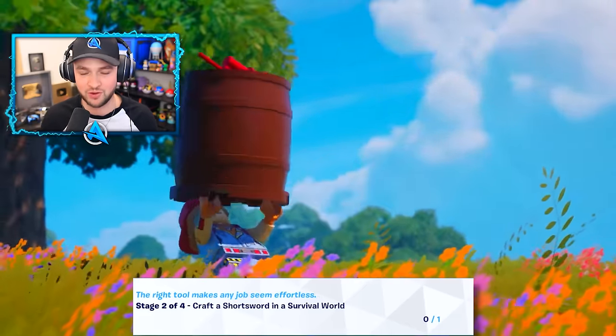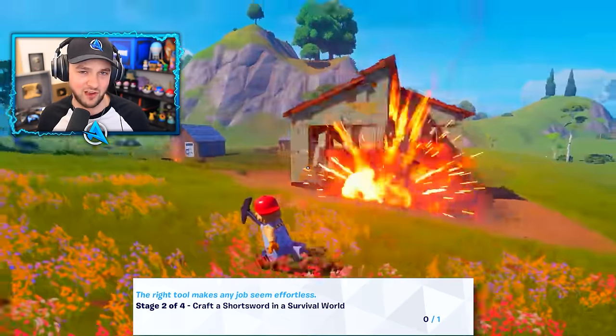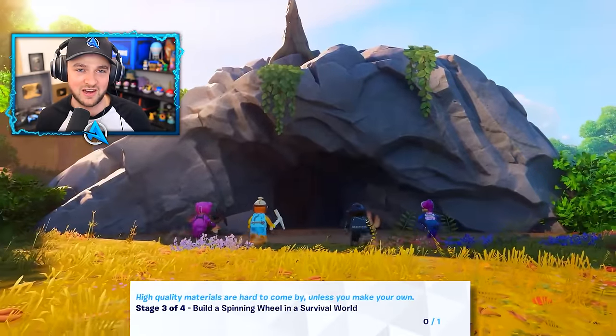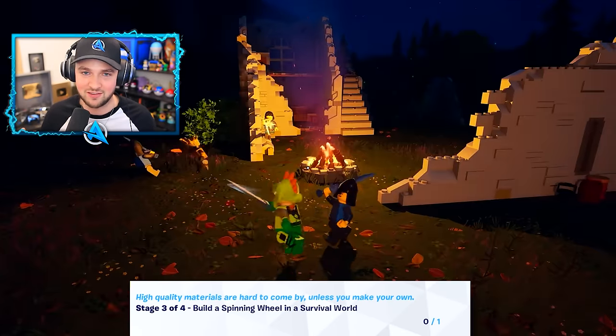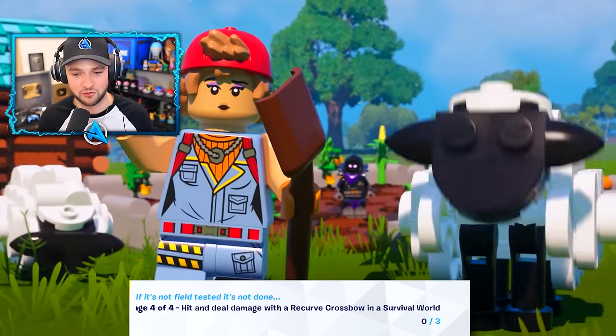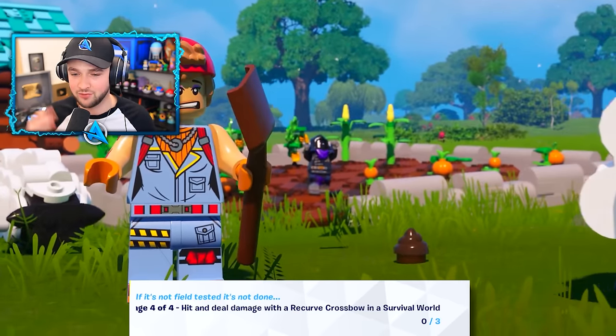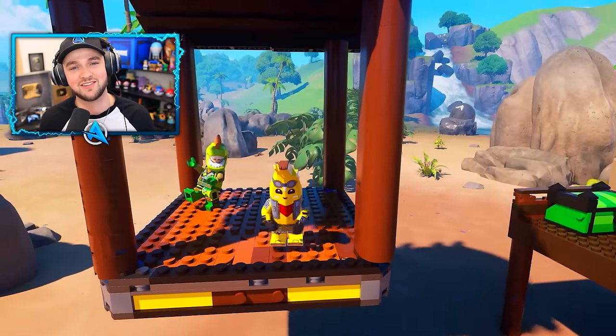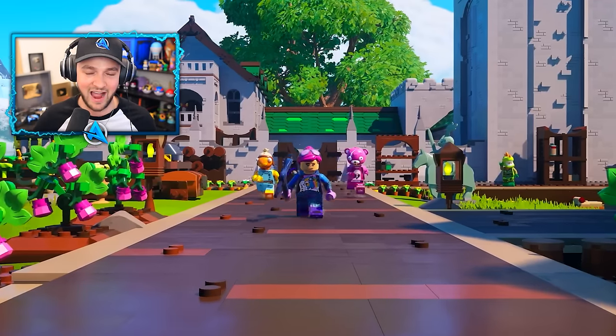Craft a short sword in survival world — you basically just need to find some wood and put a crafting table together to make your very first sword. Build a spinning wheel, which is also a very early piece of equipment you'll build easily in LEGO Fortnite. Then hit and deal damage with a recurve crossbow in a survival world three times. Upon completing all four of these, you'll unlock the Trailblazer's TIE skin, the back bling, and XP.